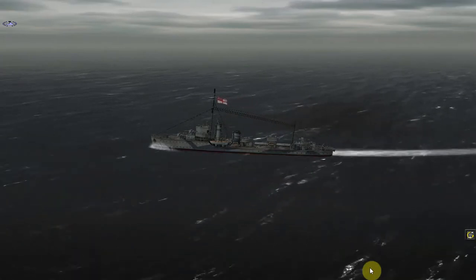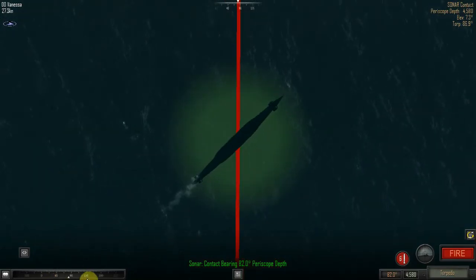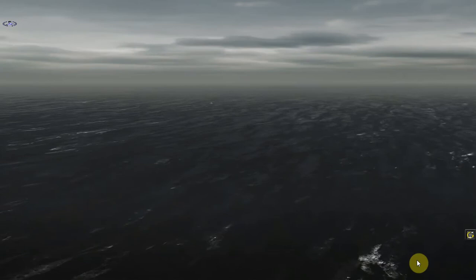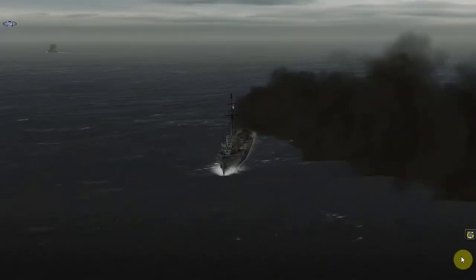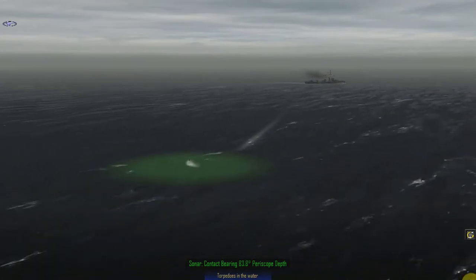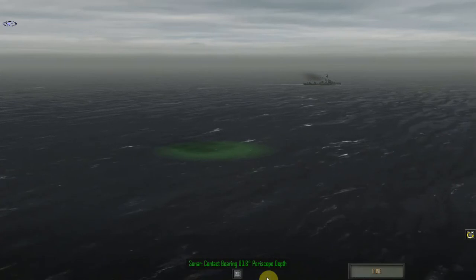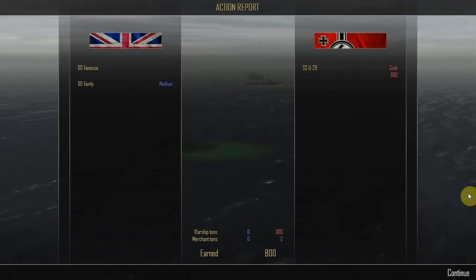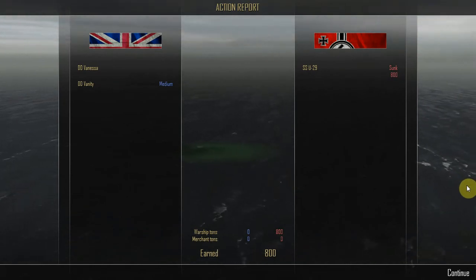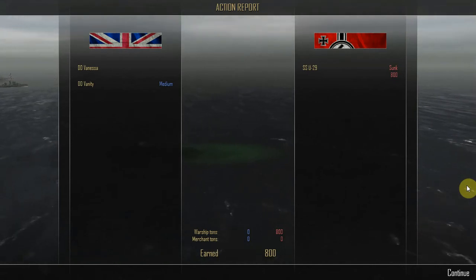We're already close enough — stand by the torpedo tubes. Drop and splash. Can we disengage? No. You need to go in for repairs and rearming. There we go — U-29 sunk. Action report: on the British side, the destroyer Vanessa received no damage. The destroyer Vanity ends with medium damage. On the German side, the submarine U-29 was sunk for 800 tons. Nothing sunk on the British side. 800 warship tons sunk on the German side, zero merchant ships. 800 Renown earned.